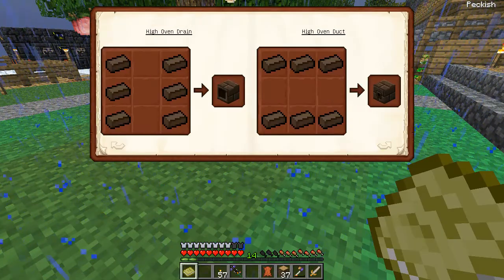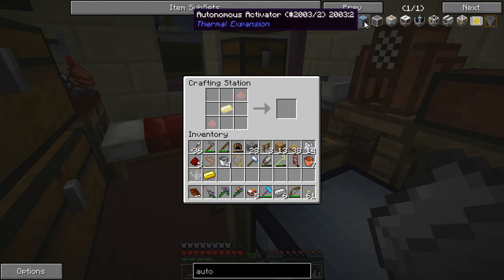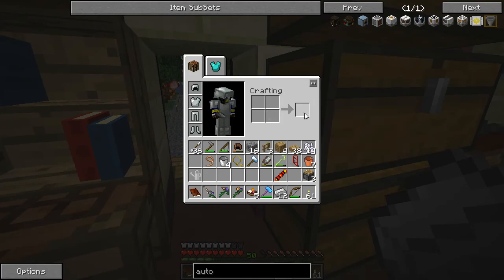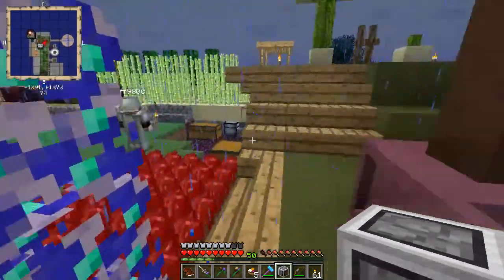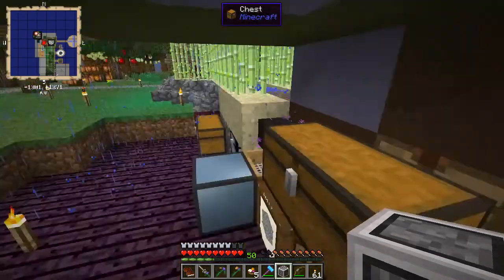I'm starting on the high oven for making steel because that might help — it's always another resource. I'm gonna make what's called an auto packager. Do we have any gravel? There we go, probably in that chest out there. I need three pistons and then a crafting table — there we are, auto packager done, that's easy enough. I don't know if this thing actually requires power.